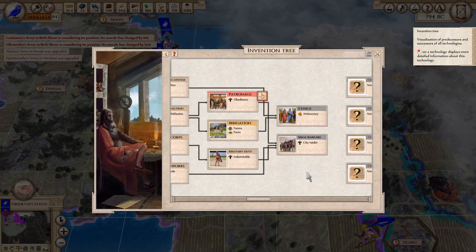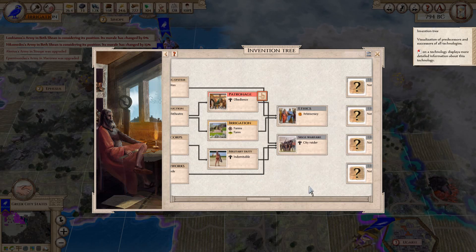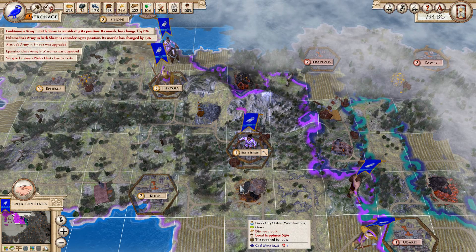The hazard of growing older, huh? We can research Obedience, which will open up the next level. We've got to research that to open up the next level.